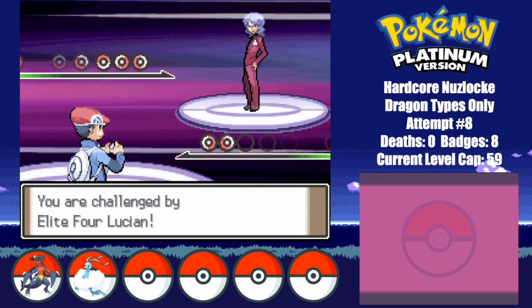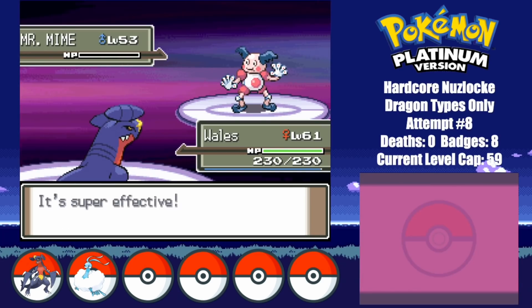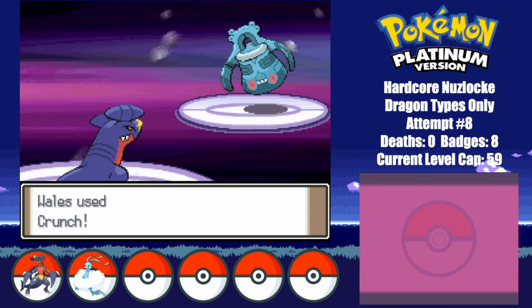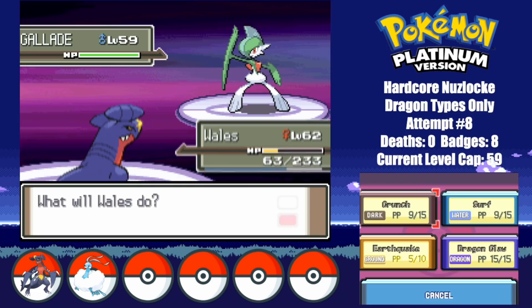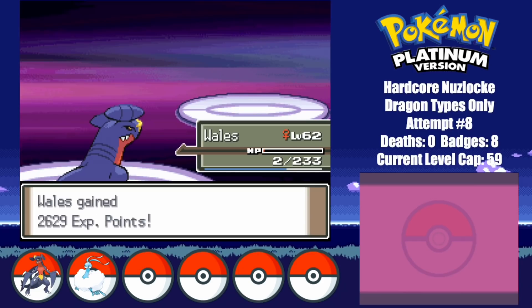And now for the final battle before the champion, Lucian. I choose to lead with Whales due to her having the move Crunch. Both Mr. Mime and Espeon go down to a single hit. Bronzong's high defense and typing allows it to tank quite a few hits, but even it can't pose much of a threat. Alakazam also goes down to a single Crunch. Earthquake doesn't finish Gallade off, but leaves Whales sitting at just 2 HP — it's not enough to finish Whales off though, and just like that, the battle is over.